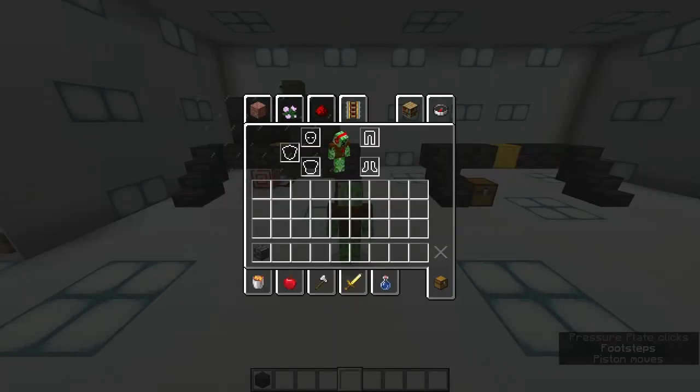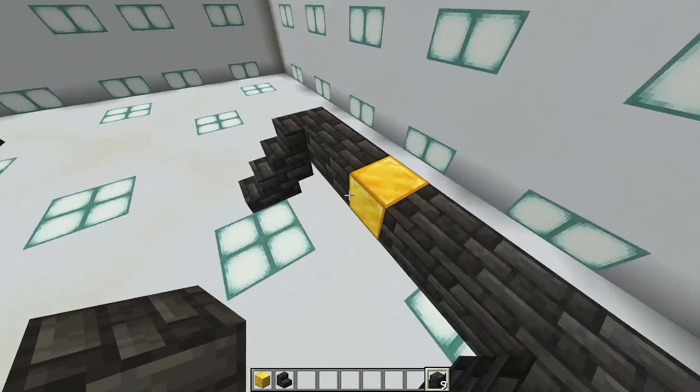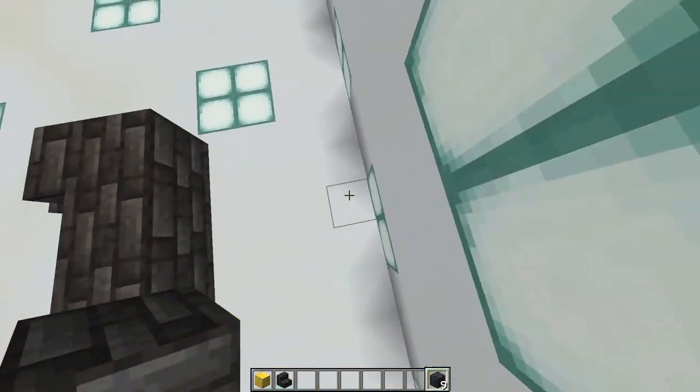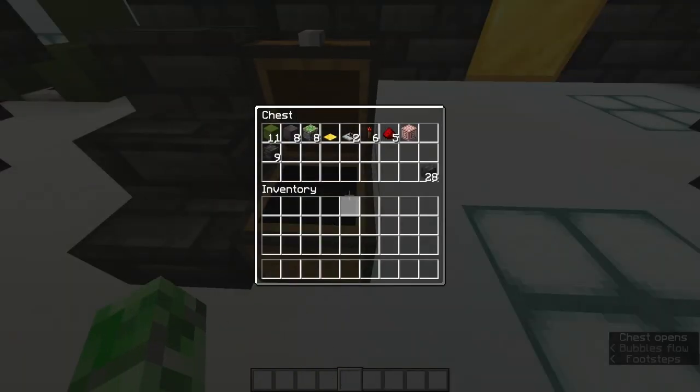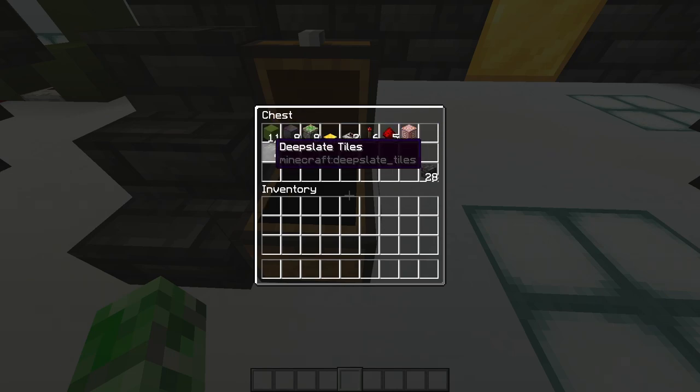So let's just get right into building it. To get started you'll need a clear space that is 5 blocks long, 5 blocks tall, and 4 blocks deep. For this you're going to need 28 building blocks: 11 of which are for redstone, 8 of which are for the doors, and 9 of which are just for the flooring and walls.